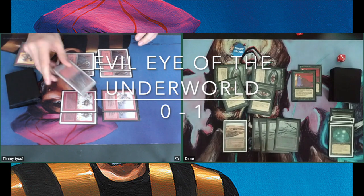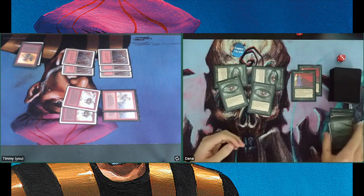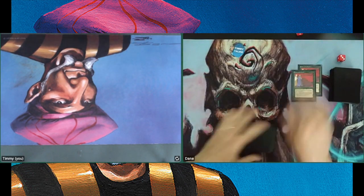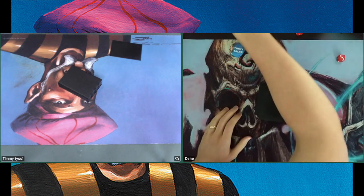Well played. Even two more Evil Eyes there — beautiful to see. Winning with the Evil Eyes. Once you have those Evil Eyes on the board with those Underworld Dreams, it can go very, very quickly. We're going to our sideboards, and then we'll catch up in game number two.